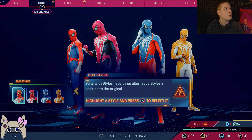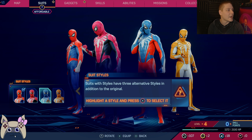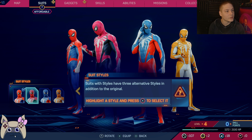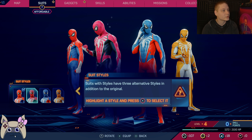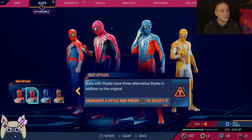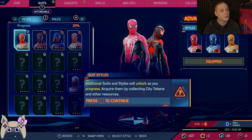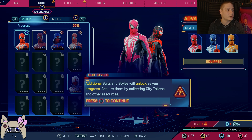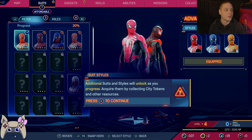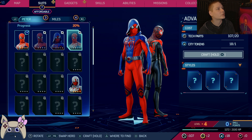Whoa! Each one has its own. That's frickin' BA, man. Suits with styles have three alternative styles in addition to the original. Highlight a style and press X... That's really cool. Additional suits and styles will unlock as you progress. Acquire them by collecting city tokens and other resources. That's really cool, actually.